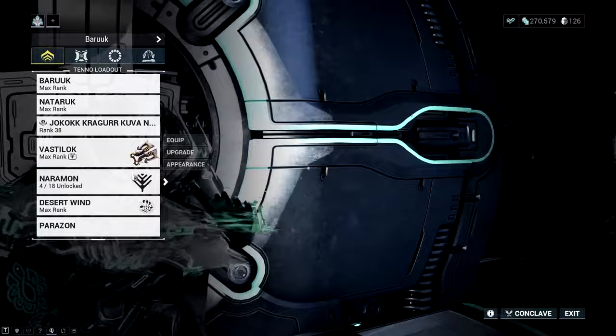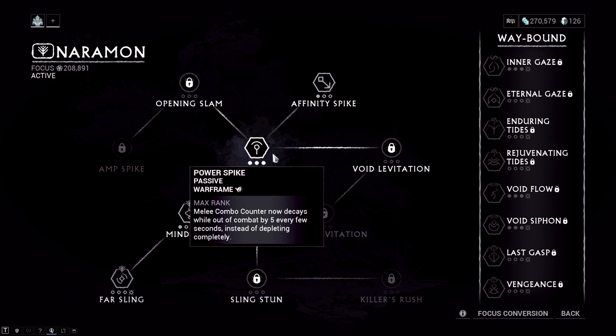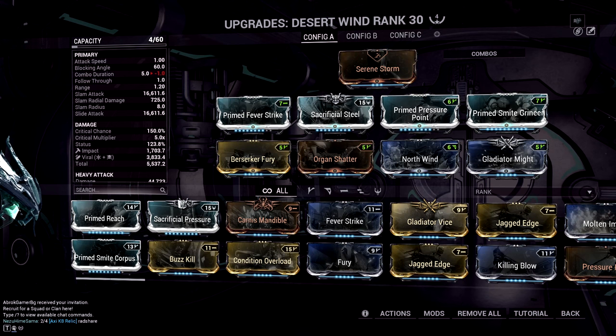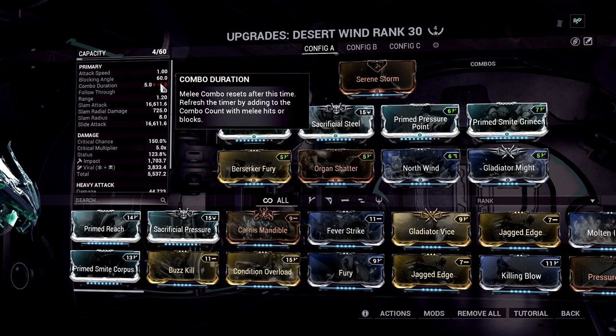Now for the focus tree — Naramon. We use Naramon because we need Power Spike maxed, which keeps your melee combo counter going longer. Instead of depleting instantly, the combo just drops by five every few seconds. Now for Desert Wind: remember the combo duration set to minus one. When you press your fourth ability, Desert Wind holds that combo and keeps it for longer, maintaining those red crits the whole time.